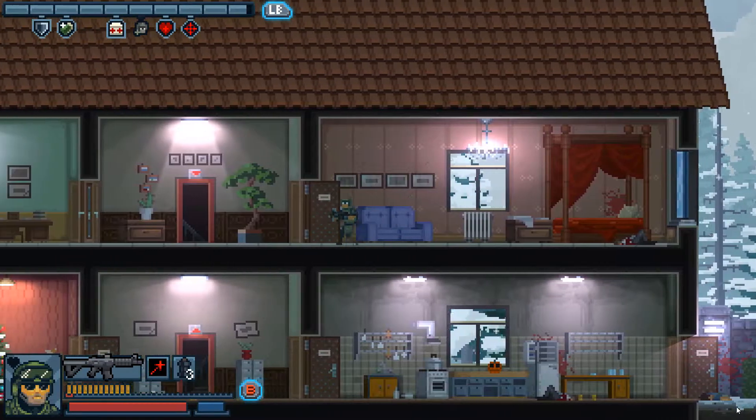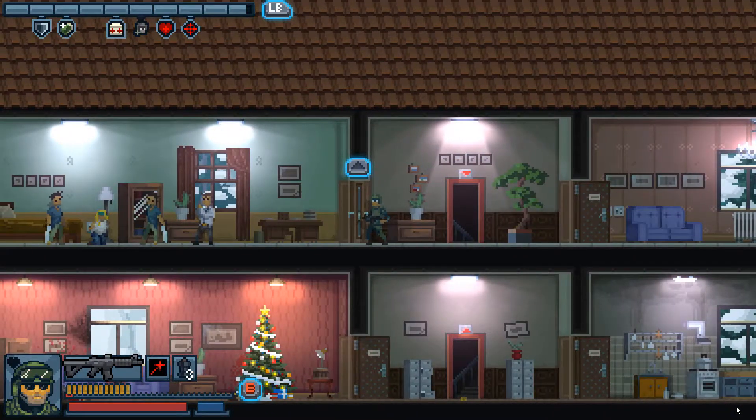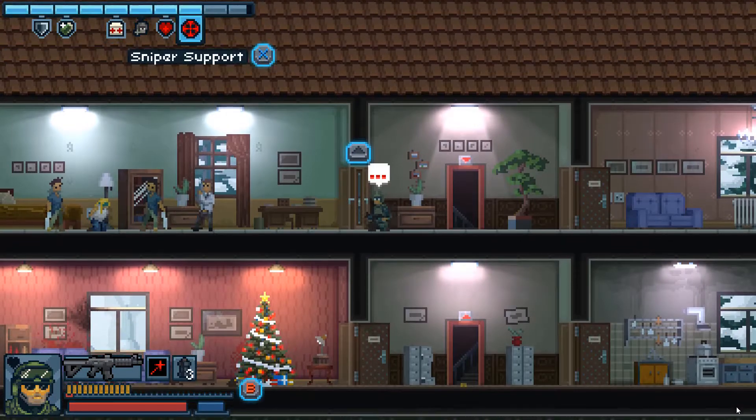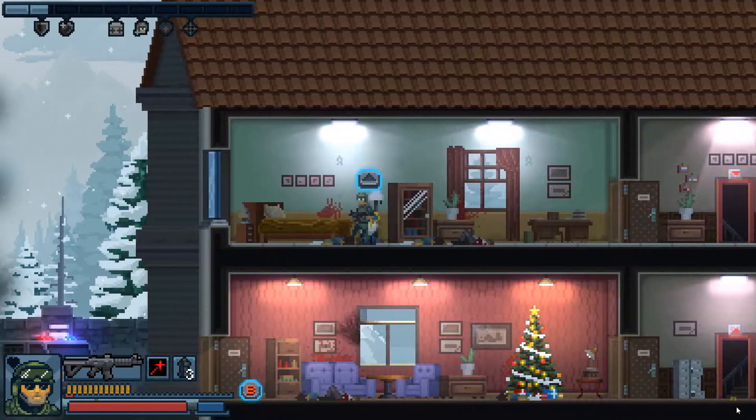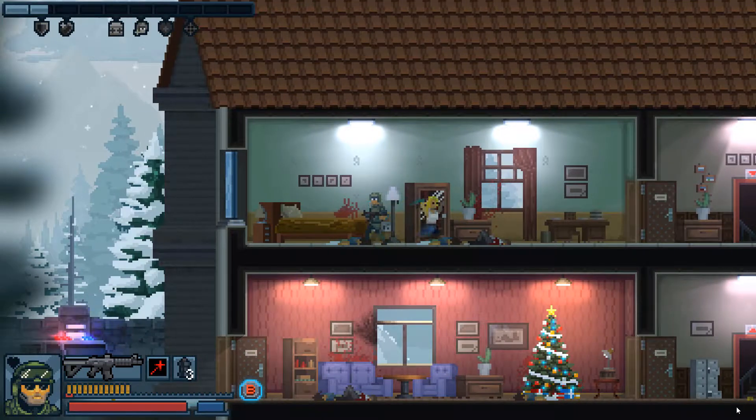We've got three bad guys in the room with a hostage, so I'm going to hold down my left button and summon sniper support, where up to three guys can be taken out by a sniper off-map. Here we go. Now all that remains is to rescue the last hostage — mission accomplished.